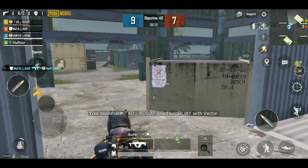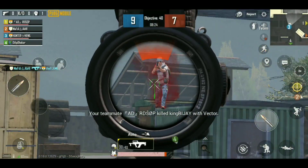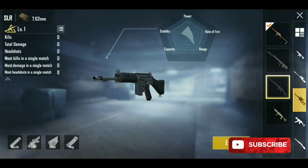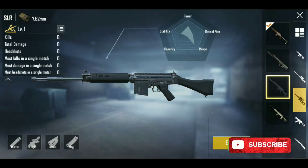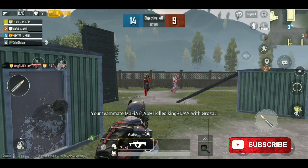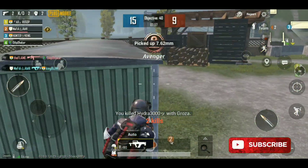Hi friends and welcome to another PUBG mobile video. When it comes to automatic sniper rifles, we have many choices like Mini 14, SKS, SLR, VSS and many more. In today's video I will be comparing the most used automatic sniper rifles — that is SKS, Mini 14, and SLR.